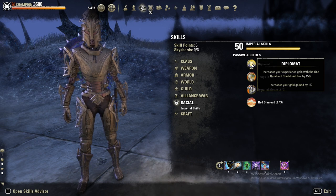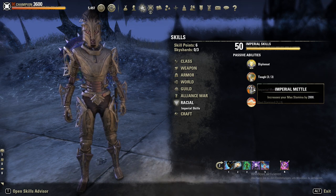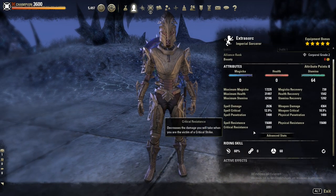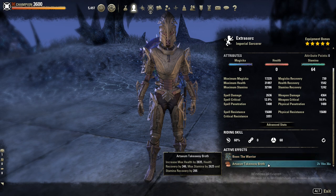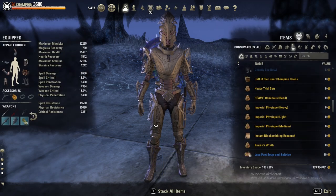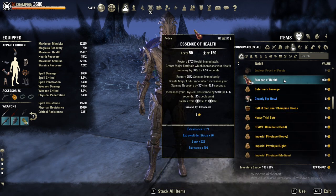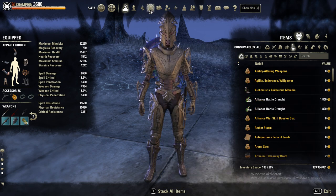As race I'm Imperial, especially for the 6% cost reduction on every skill and ultimate. You could also go Nord or Orc. I'm using the Warrior Mundus — Steed or Lover should also be fine. The Artaeum Takeaway Broth is our buff food. And these resistance potions — they are really, really OP, giving over 5k resistance. Pretty damn strong.